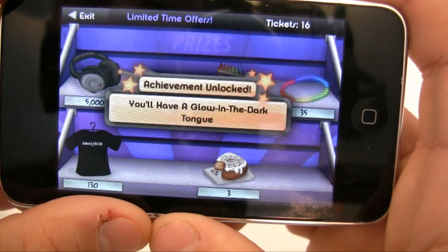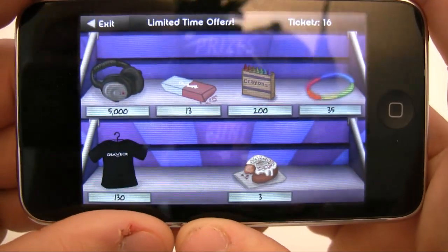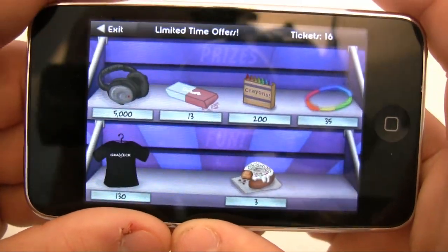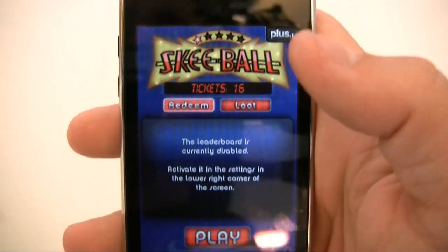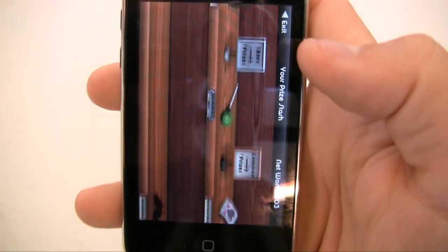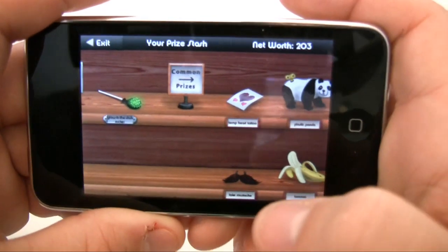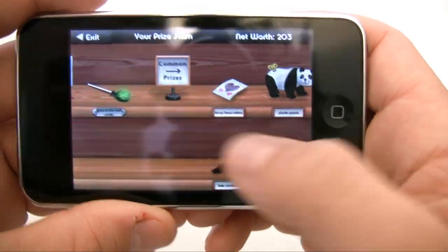Achievement unlocked — you have a glow-in-the-dark tongue. That's really what I'm going for. Just kind of small little prizes like that to boost my day. Now I'm going to be happy for the rest of the day. So let's go ahead and click exit. Your other option, loot, is pretty much all the prizes that you've won so far. Here's all my prizes that I've ever won playing this, and the only point of this is pretty much just to show it off to your friends.